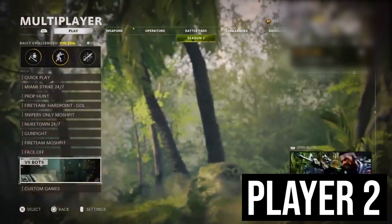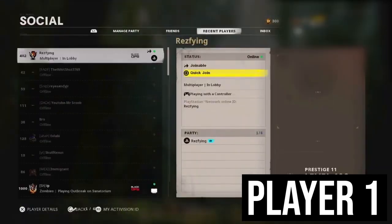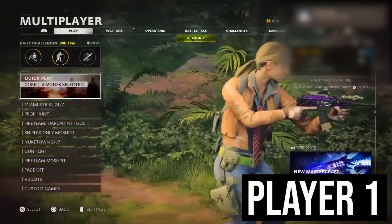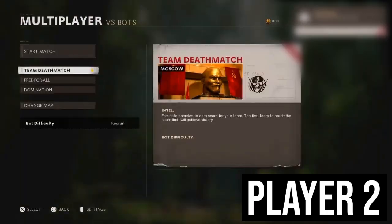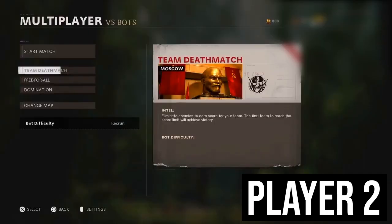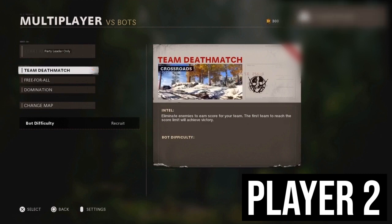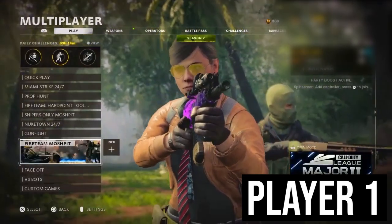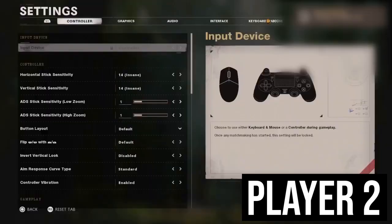For this glitch, we're going to be needing two players. To start, player two needs to be in the multiplayer bots lobby. Player one then needs to invite player two, and player two is going to go ahead and accept that. Once player two gets the invite and joins, they're going to want to press the settings button and go into the settings. Then player one is going to go ahead and leave the lobby so that they're in the main menu, and then player two is going to press the settings button again.